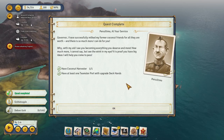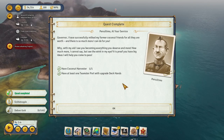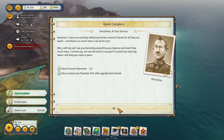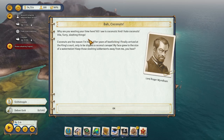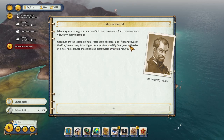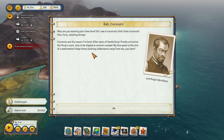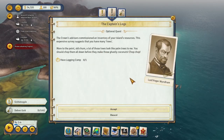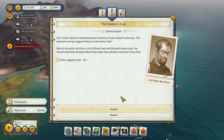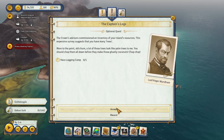I have successfully milked my former coconut connections for all they're worth. I see you becoming everything you deserve and more — but why are you wasting your time here? All I see is coconuts and I hate coconuts — vile, furry, sloshing things. Relax, Roger — coconuts are the reason I'm here. After years of bootlicking I arrived at the King's Court only to be slipped a coconut canapé. The Crown's advisors have commissioned an inventory of your island's resources and suggest you have many trees — a lot of them look like palm trees. You should chop them all down before they make those ghastly coconuts.